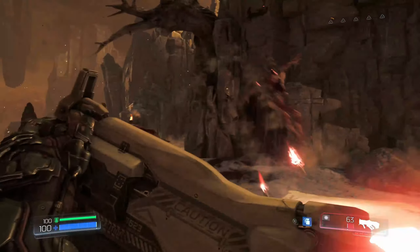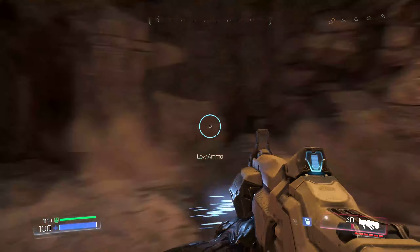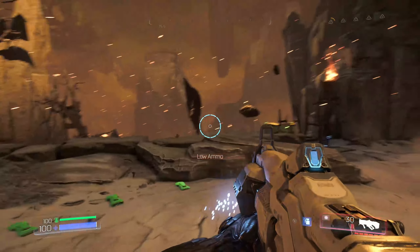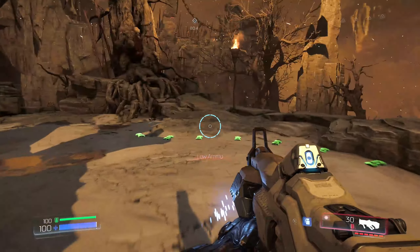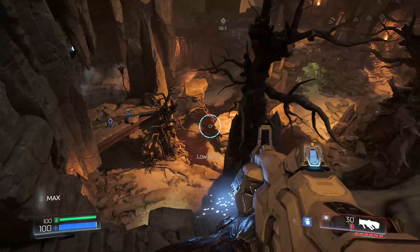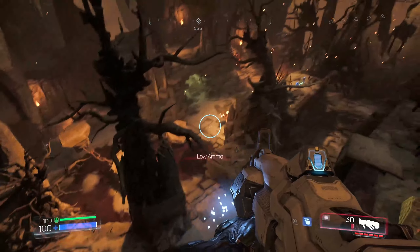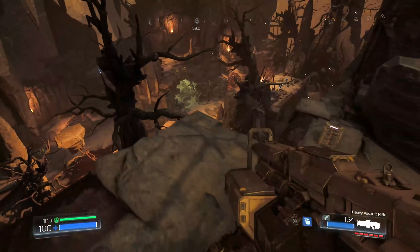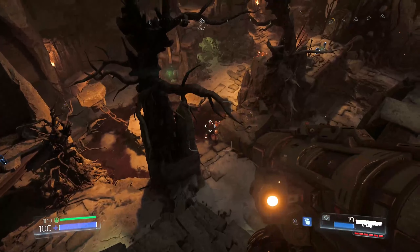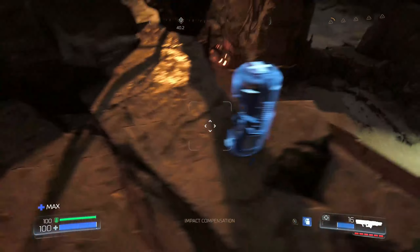I'm starting to feel like I don't have the correct module installed on the weapon because it was never overheating. Now we need the yellow skull to open up those doors, and the yellow skull is somewhere down here. We're gonna have to descend down into this big arena with lots of these manky - or chunky - demons. I don't recall all their names, so let's just roll with it.